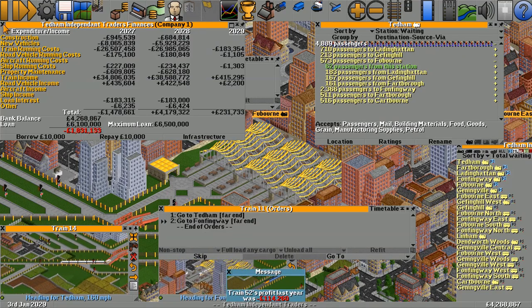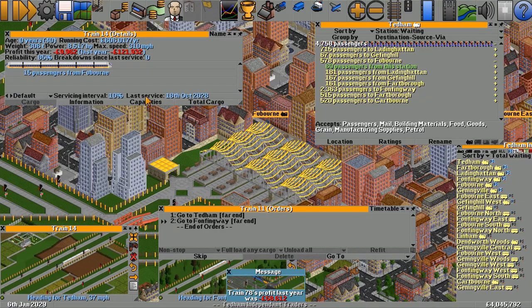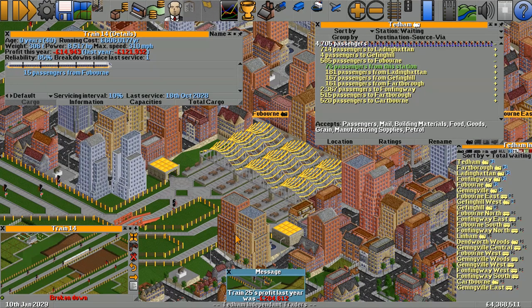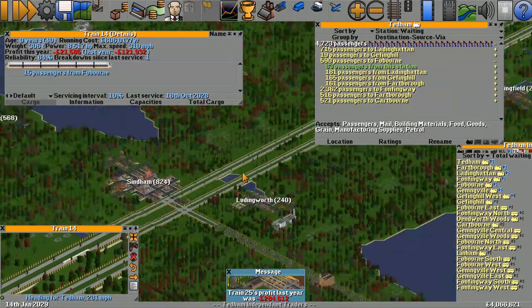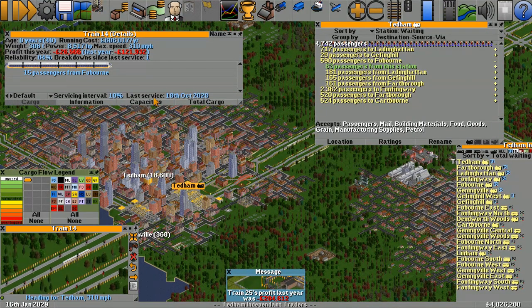Now it's unloading — oh, the Vac train is available! We need to get more money. It does actually have some passengers on it now, only 15. I know why — it's the cargo distribution. The train has to make a complete journey to register where it's going, so that the cargo wants to go on it. So this time when it gets to Tedum it should pick up a lot of stuff.